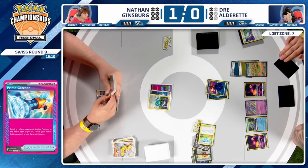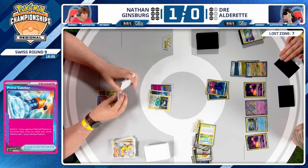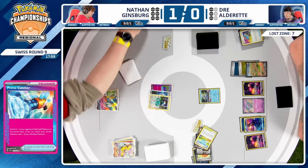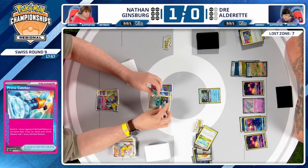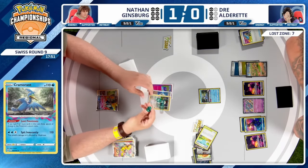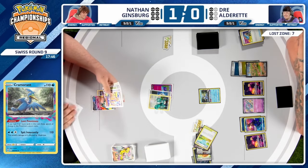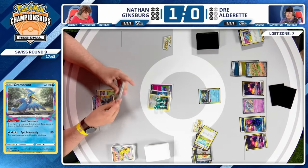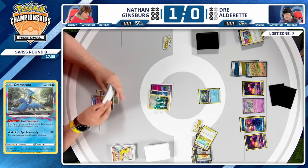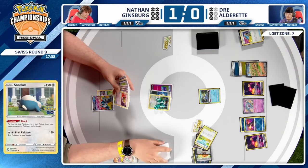This is where things get tricky as we try to dive into the minds of both players. Does Dre feel the need to play a switching card and Flower Select to dig, or just get in and attack with Cramorant's Spit Innocently? Thanks to Hero's Cape it won't knock out Snorlax this turn, but it's slowly putting it in range for next turn. Dre is trying to line up easy prize cards for the following turns. Free pressure — dedicate resources to applying pressure, keep the big advantage, don't let go.